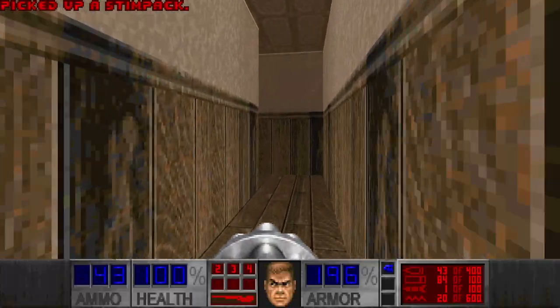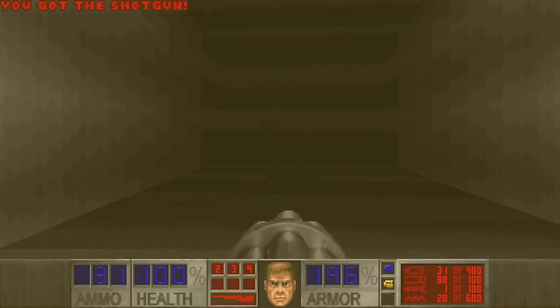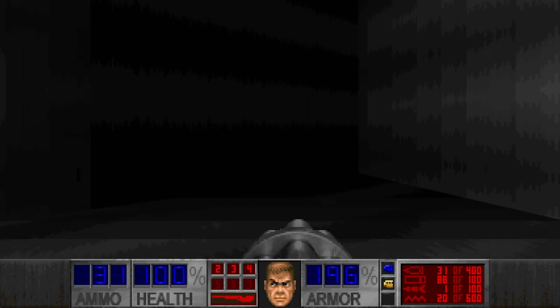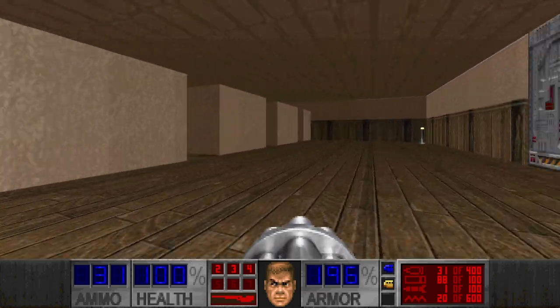I don't know why I pressed this wall, it was just random. Yellow key! And a really dark room - this looks like a bank actually, this is a storage. Pretty empty bank.